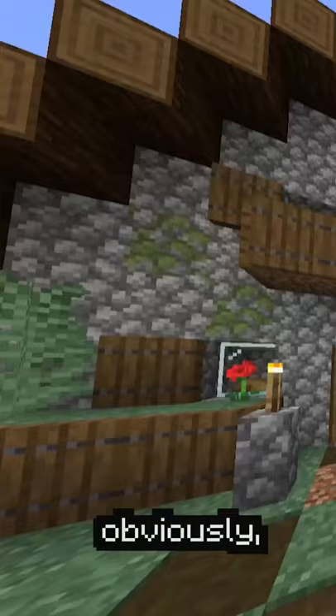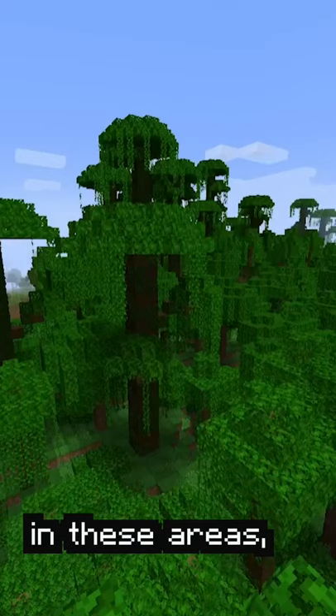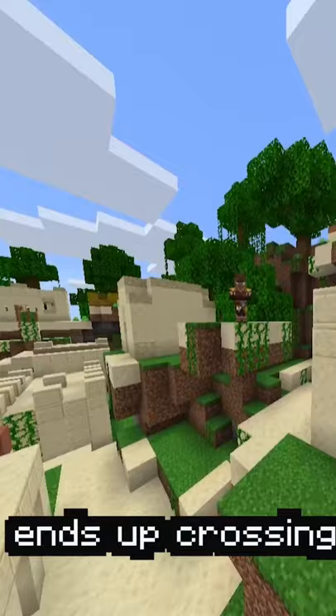Obviously, villagers don't spawn in these areas. However, if you use a command or a spawn egg in these areas, or you just get lucky and half of another village ends up crossing into the biome, you can spawn these rare villagers.